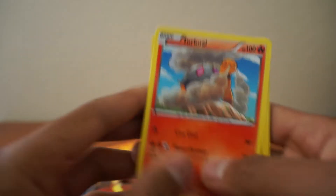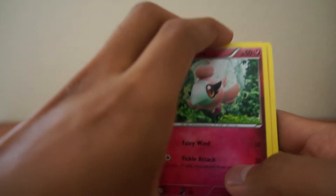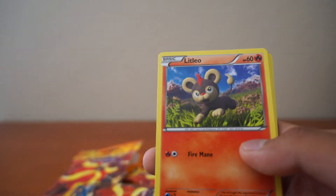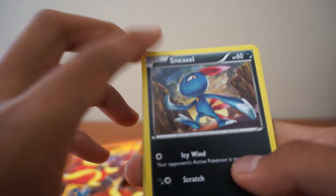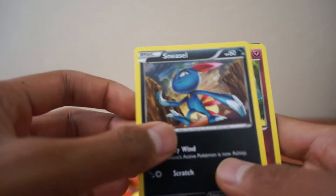Looks like I dropped one. Got a Turquoil - oh I think I got something crazy. Got a Spritzy, Sneasel - well that's a cool card, look at that, I like it, I really do. That's really cool how they drew it, really nice.